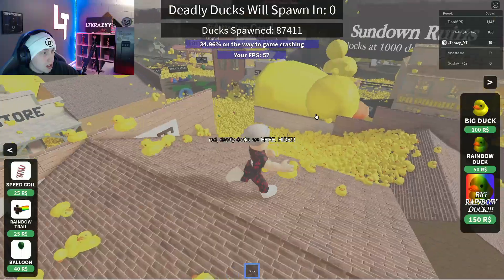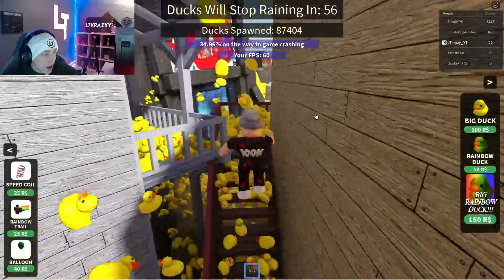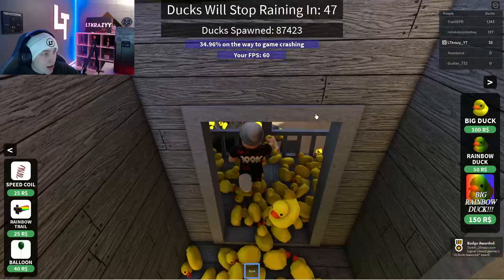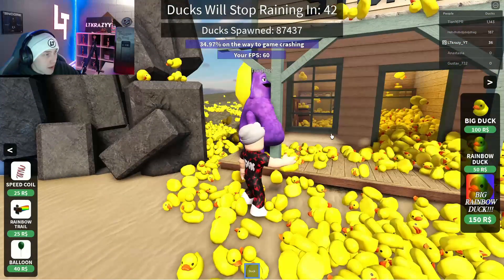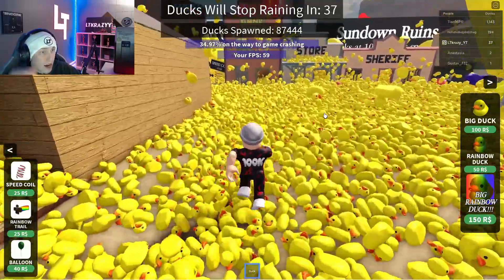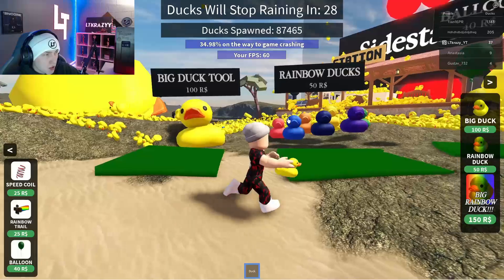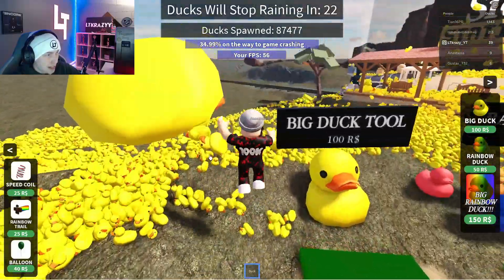Red deadly ducks are here — it says to hide. Let's go find a hiding spot. If we could get up these stairs, maybe in here we could get into this house. There's 87,000 of these ducks right now. Here's one of the guys in the game — we got TN, HD, Anastasia, and Gustav. We got some Robux ducks — you could buy big ducks, rainbow ducks, balloons, and some speed coils. Some pretty classic stuff right there.